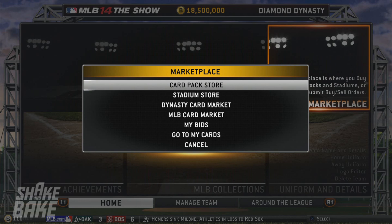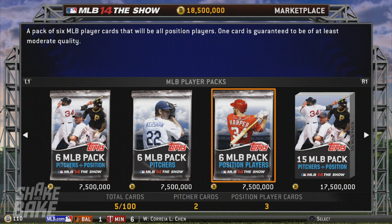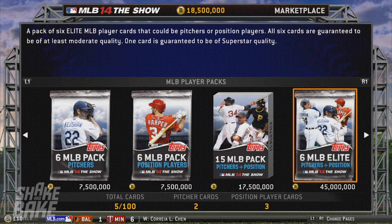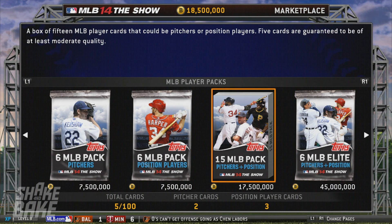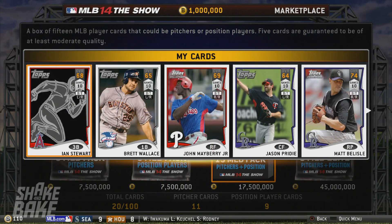But first, we're going to open up a pack — that's what we do, we open up packs. We've been playing a couple games and we just have enough to get a 15-player jumbo pack. It comes with pitchers and position players, so let's rip this thing open.